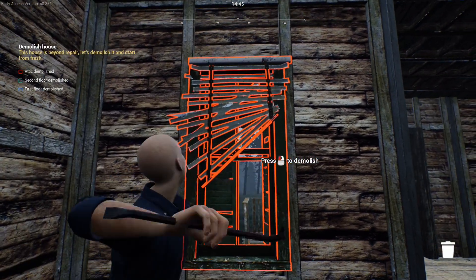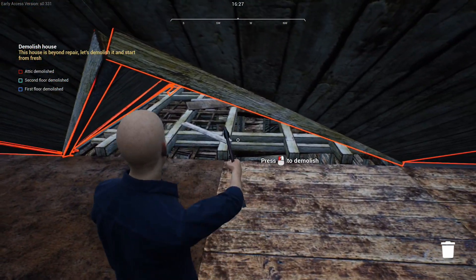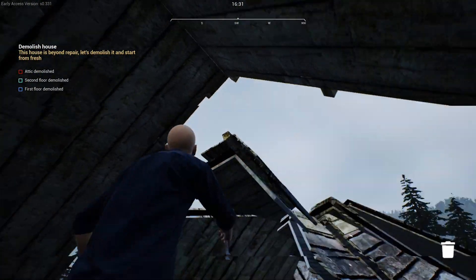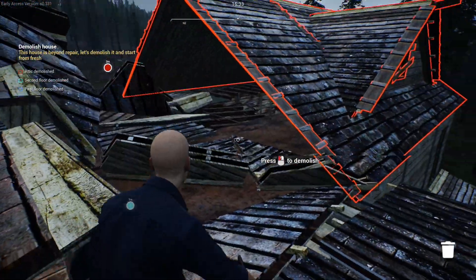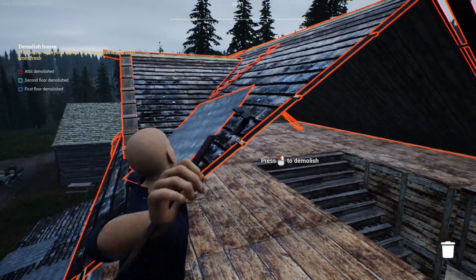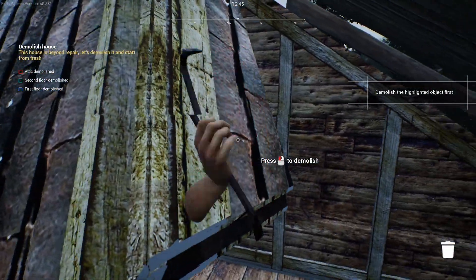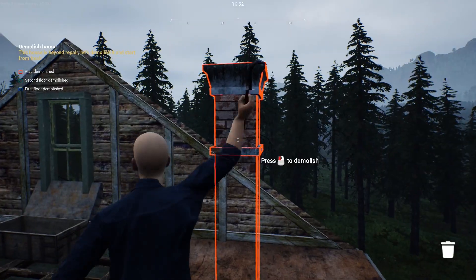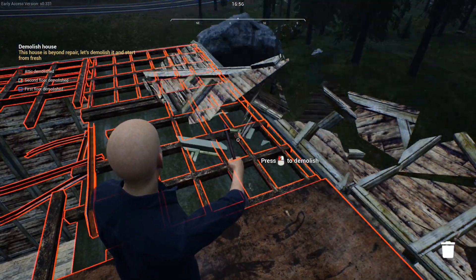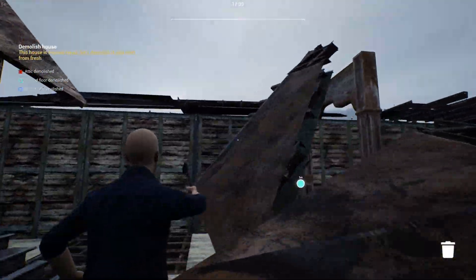One window gone just like that. I can only figure they actually mean literally everything. So here goes nothing — they're saying demolish the attic, so let's do it. I'm just guessing we're taking this thing to the ground. I love Tim's Construction Company — I do it all in one hit, sometimes without even being able to see what I'm doing.